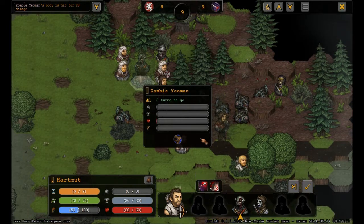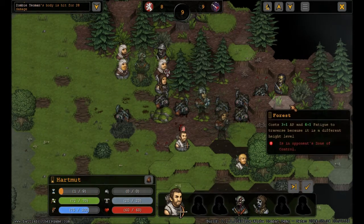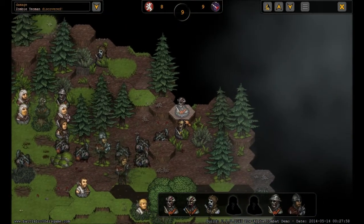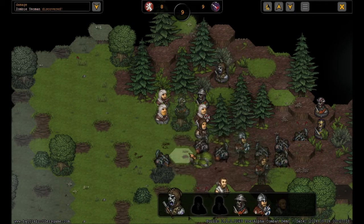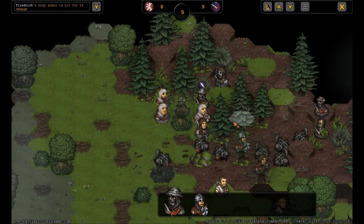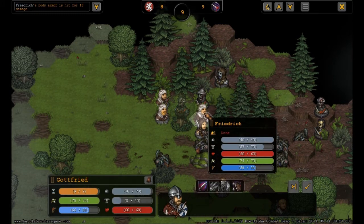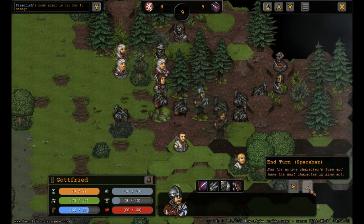Look at the health of that zombie — he's got like nothing left. Excellent, and there's one more. I missed again — kinda lucky. Oh, I hate him now — his body armor. Missed his shield. You can rest, my friend.